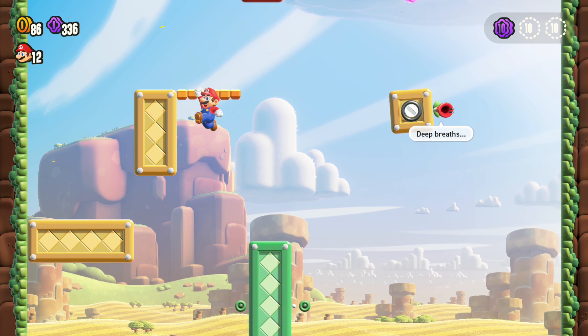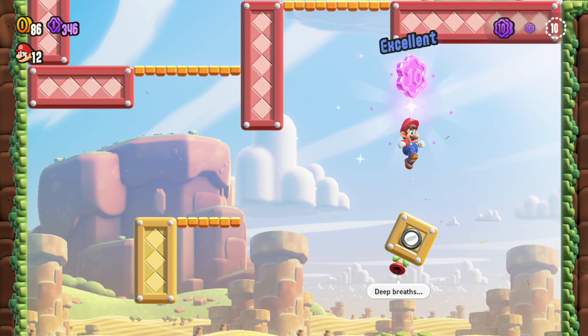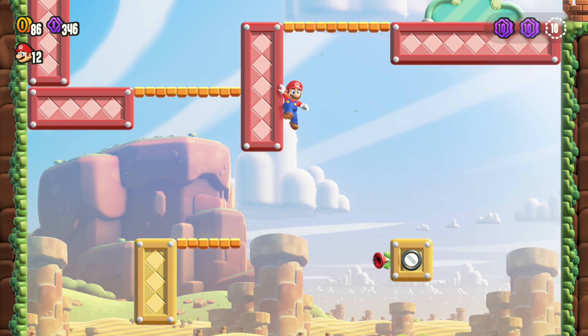The second one you're going to want to get on this — the talking flower box here and jump up using the wall climb and go get it.